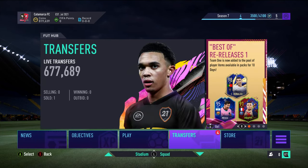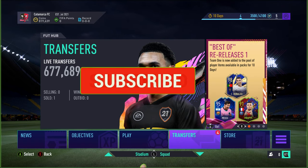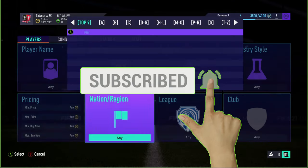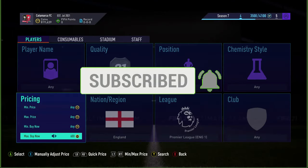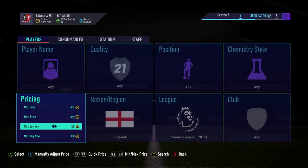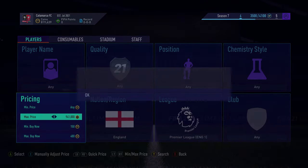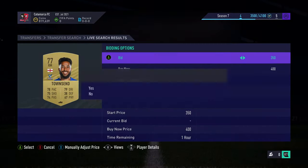Welcome to a brand new video. We have a different sort of video for the channel — I'm going to be starting these up. This is trading for 10 minutes straight with only English players. The first method I'm going to do is England BPL at 400 coins. We started with 819,000 coins, so we've got 10 minutes to try and make as much as we can. I'm aiming for about 3 or 4k — that's the dream amount.